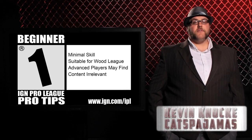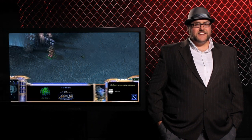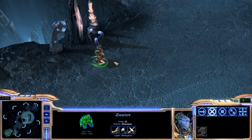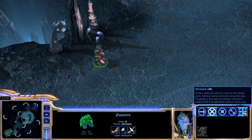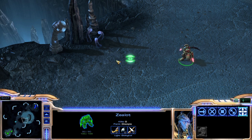Hello and welcome ladies and gentlemen, this is Kevin Katz for Jamisnaki here for another IPL Pro Tip. Now it's very easy to simply right-click your army across the map whenever you decide to attack. It's best to get into the habit of attack moving, or clicking A when your units are selected, and then selecting the location you want them to move.